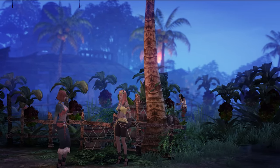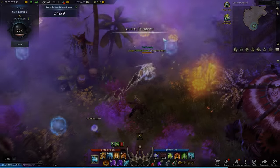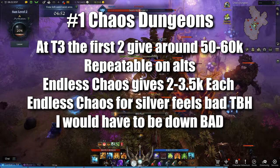Like with most things in this game, the more alts the better, and your silver income is one of them. For number 1, we have Chaos Dungeons. They give around 50-60k silver each for the first 2 in tier 3. This number can be boosted by the rested bonus as well.